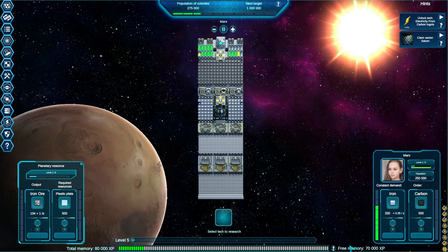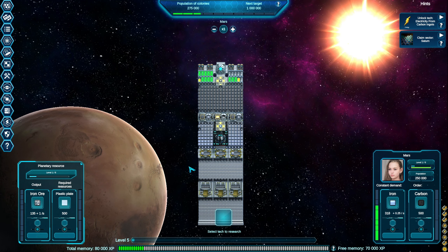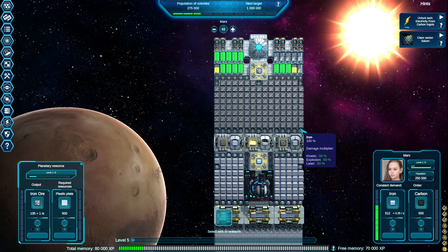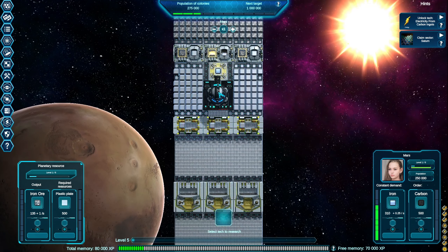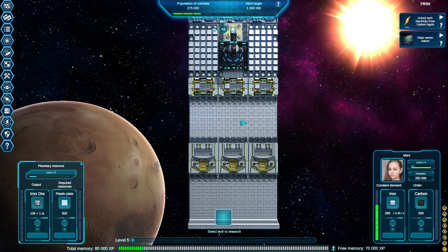Hey everybody, it's Glidercat and it's time to play. We are back in Final Upgrade. Last episode we got a couple stations set up, we colonized Mars, we colonized Venus. We set up a station on Mars to produce iron and send that down. Mars has a constant demand for refined iron, so that's all up and running. To upgrade this station we need to unlock iron ingots.